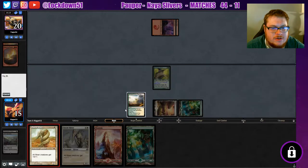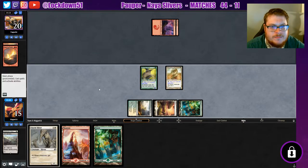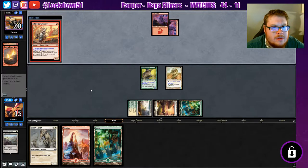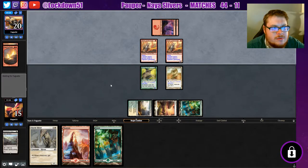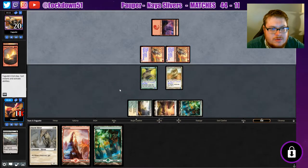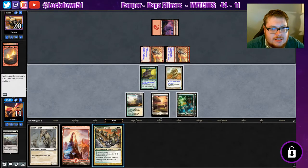They've already got us to 15 so we're feeling the pressure — let's just get down what we can. Just really hoping for another creature or something. Lava Runner — two Lava Runners, that's not good. It gives us a turn to potentially get out of range though. If we can draw a lord we'll be set. Ooh, that's very nice — I like that a lot.